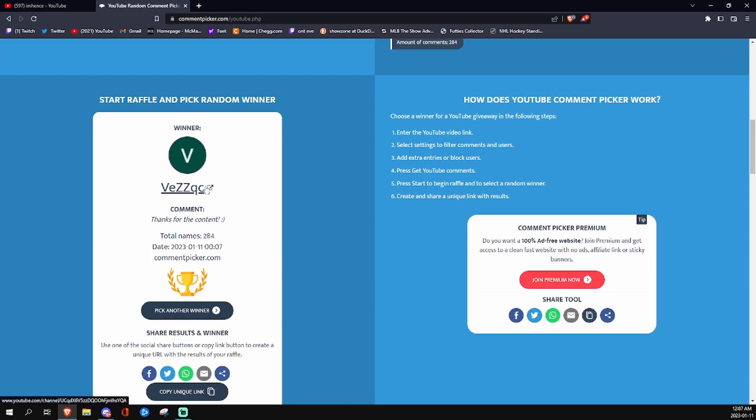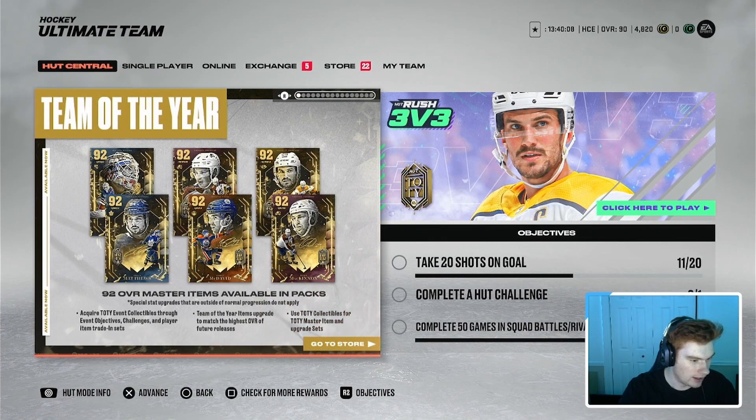I will message you on YouTube. I'm going to give you guys 48 hours to respond, so that on Friday, if worst case Vez doesn't respond, we can pick a new winner and they'll get their money before Team of the Year ends. I'm going to end this portion of the video here. I'm going to load up some HUT points and then we'll come back for the second part of the video a little bit later.